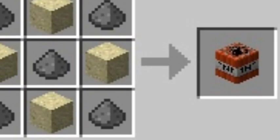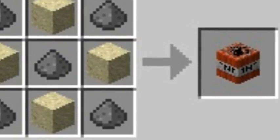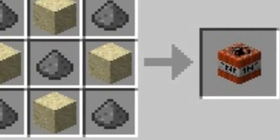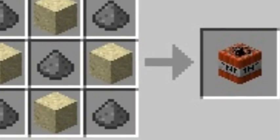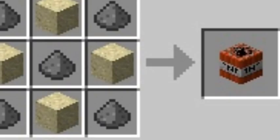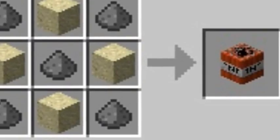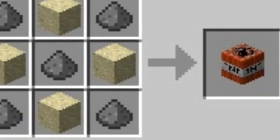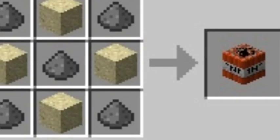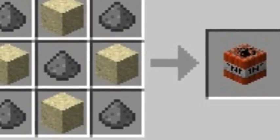The next item, as you can see on the screen, is TNT, which obviously can be used to blow stuff up. This is crafted by getting five gunpowder, putting them in an X pattern, and four sand, as you can see on the screen. Most of the items will have their crafting recipes shown on screen in case you don't want to hear me talk.